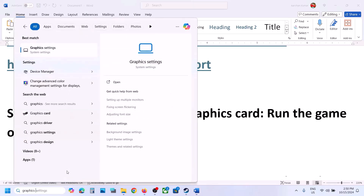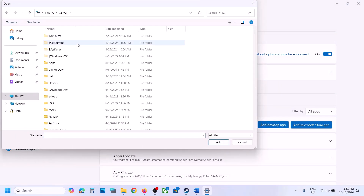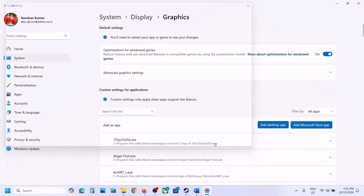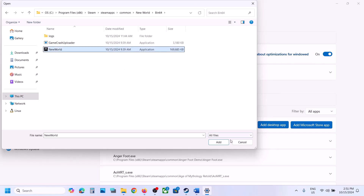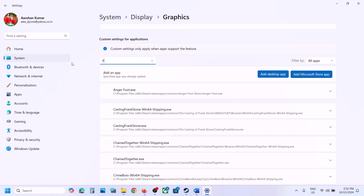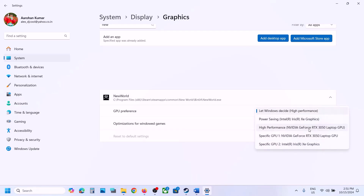The next step is for laptop users with a dual graphics card — make sure you run the game on the dedicated graphics card. Type 'Graphics Settings' in the Windows search box and go to Graphics Settings. Click Add Desktop App, navigate to the drive where the game is installed, open Program Files, then the Steam folder, SteamApps, Common, and New World. Select the exe file and click Add. Also click Add Desktop App again, open Bin64, select New World, and click Add. Find the game in the list — you can scroll or search for 'New World' — click the dropdown arrow and select High Performance to use your NVIDIA or AMD dedicated GPU. Then launch the game and check.